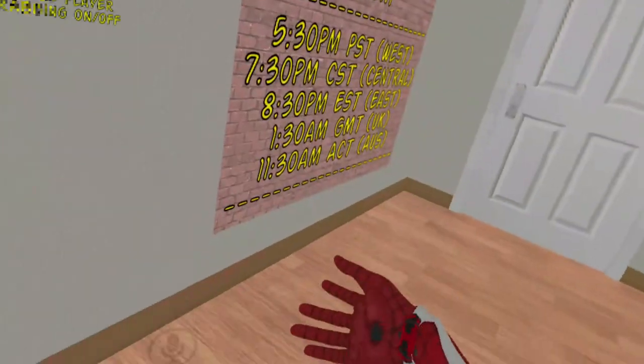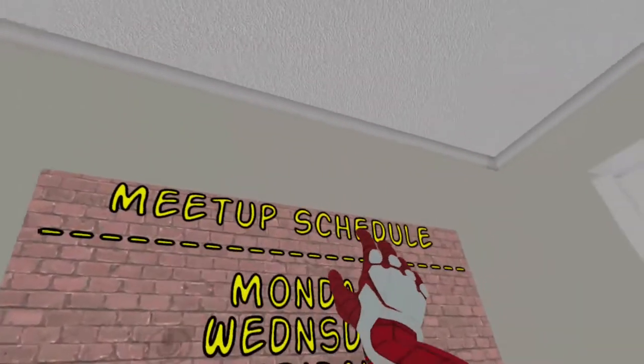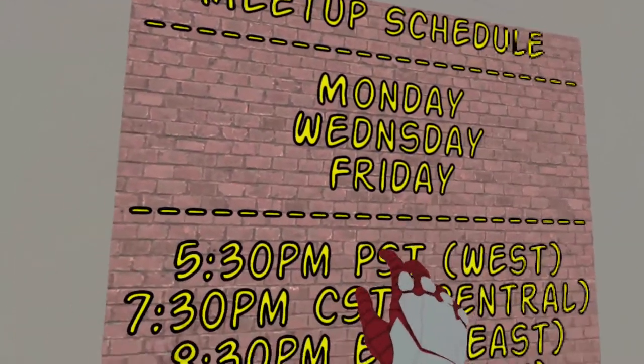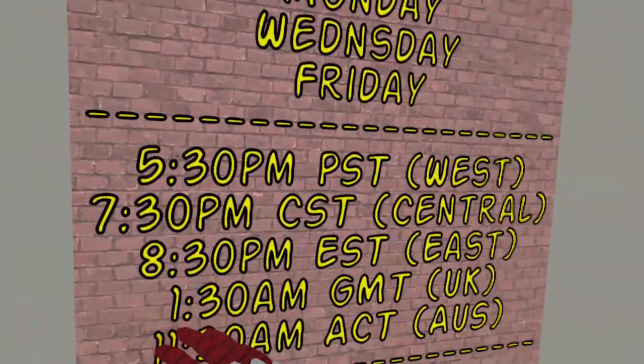For the toggle player thing, you have to hit trigger and grip — that's what you throw. For the meetup schedule, you have to join a server with Spidey, the creator, on Mondays, Wednesdays, and Fridays.